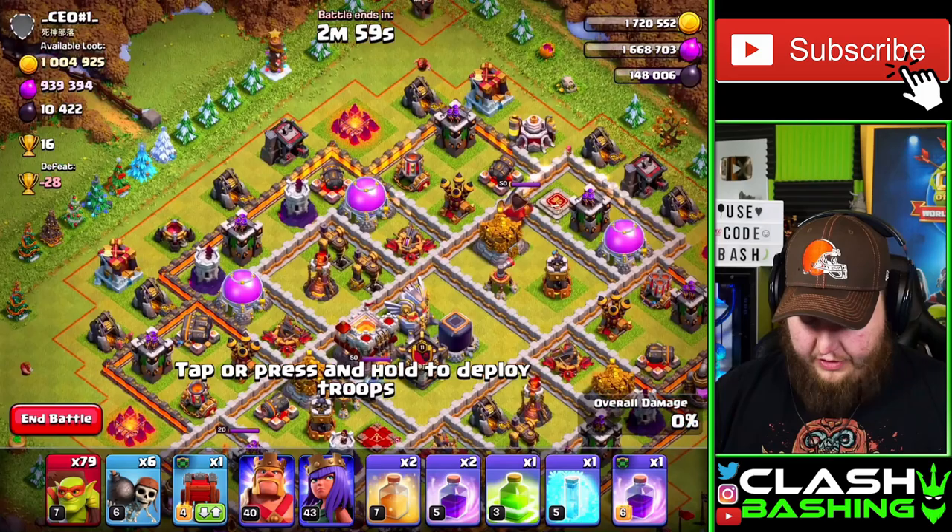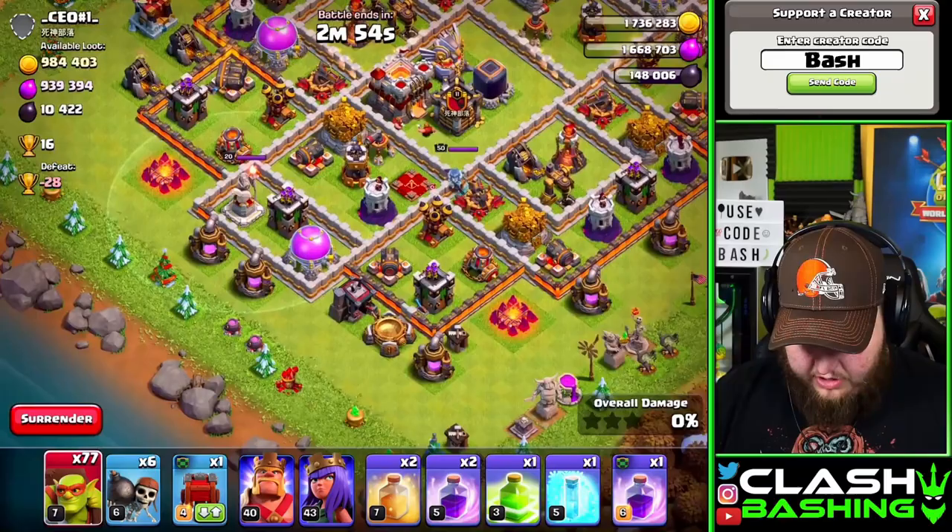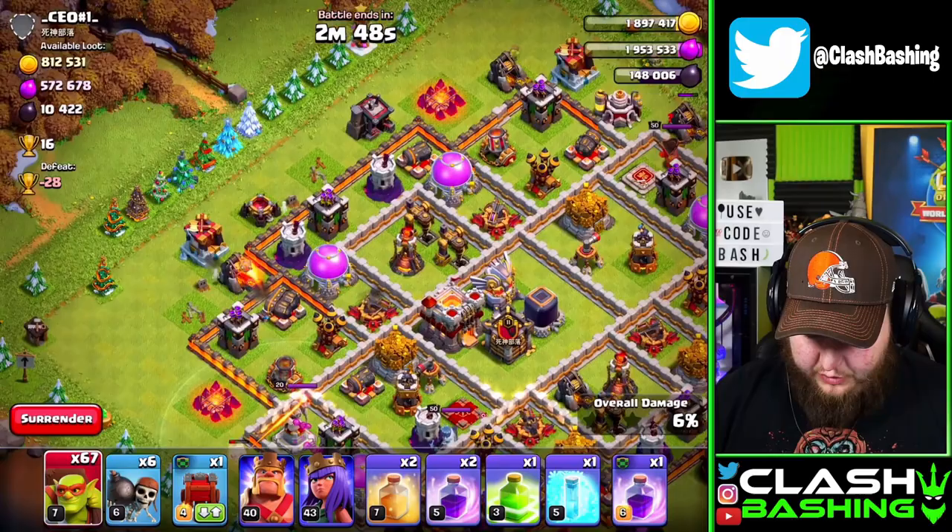If you've never used sneaky goblins and you're new to Town Hall 11, these are really nice and they don't cost too much — about 25,000 dark elixir, and we can easily make that back in less than one boost. Sometimes we can make that back in two or three attacks depending on the loot we find.